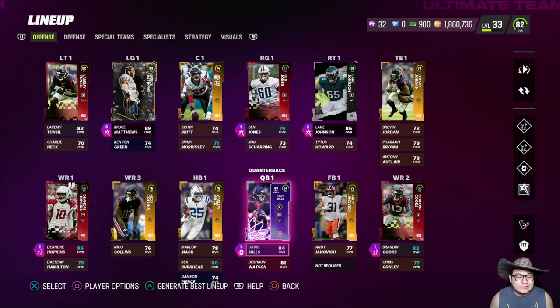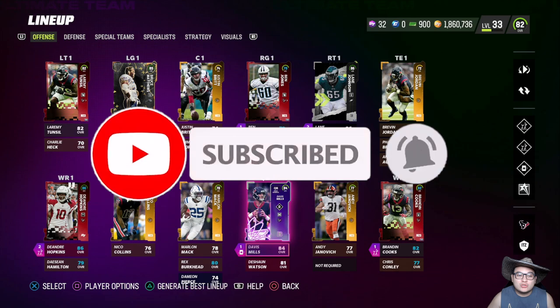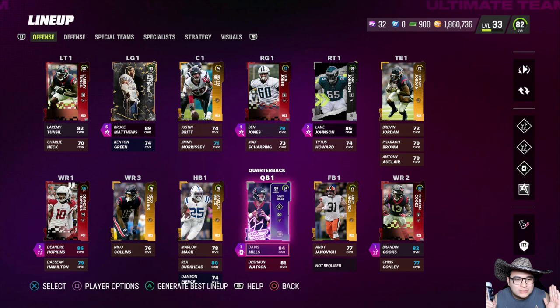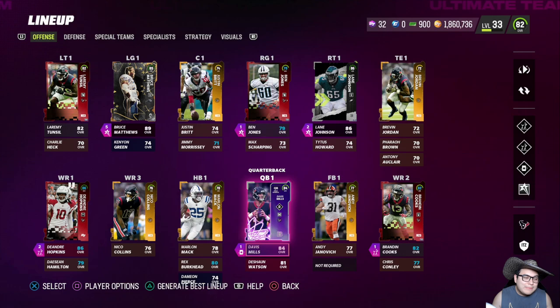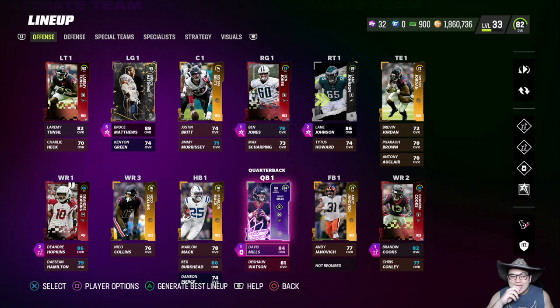Welcome back to the channel ladies and gentlemen, back with the Texans Steam Team and we got some huge upgrades on the offense right off the bat. You can see we got an 89 overall All-Madden Bruce Matthews. We were able to complete a set because we had a bunch of random 82s from just opening a bunch of packs.